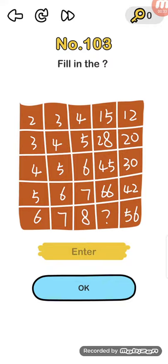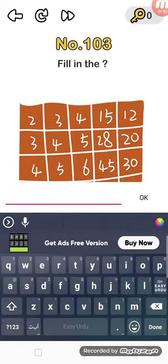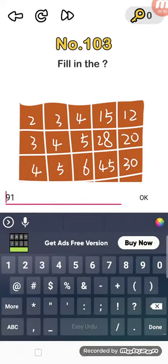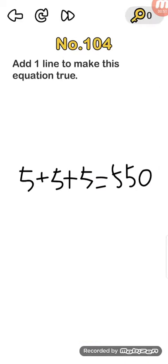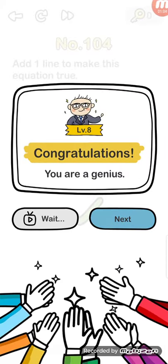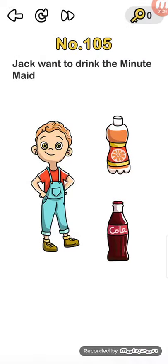Nords level number 103: fill in T, so the answer is 91. Nords level number 104: add one line to make this equation true — change the plus sign to a division sign.